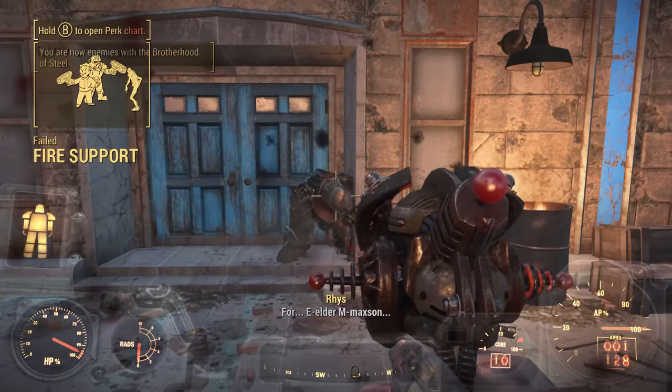Before heading into the Glowing Sea I make my way back to Sanctuary for armor upgrades. For the rest of this run I'll be at the mercy of energy weapons fighting the Brotherhood and Institute, so to double down on energy defense I upgrade my power armor with the chrome paint, which offers extra resistance to all energy-based weapons. Is it a little overkill? Yes, very much so — but I'd be a fool not to use the resources at my disposal, and I get a lot of comments from people annoyed that I don't use power armor to its full extent in Fallout 4.